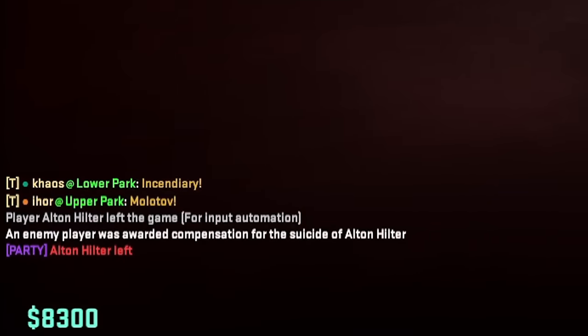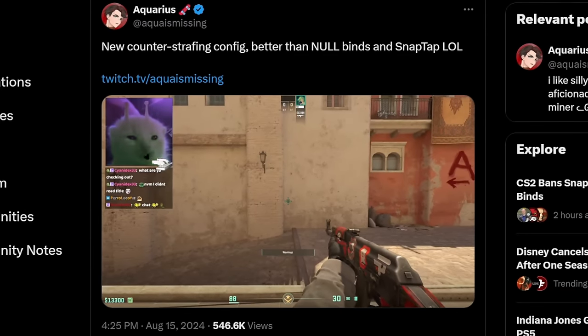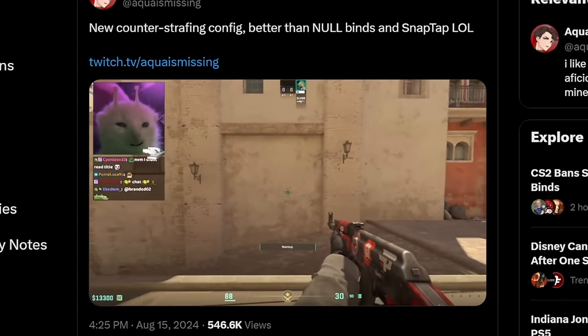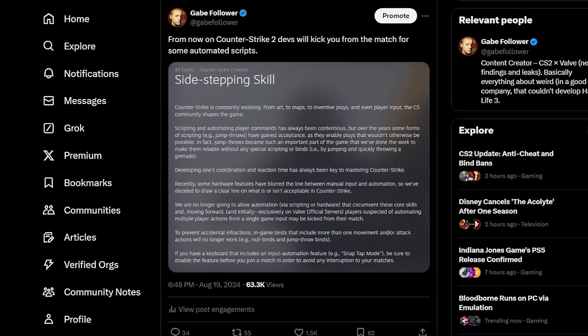The developers have also blocked the use of a new hyped feature called snap tap. In a nutshell, it helped to perfectly counter-strafe to instantly restore shooting accuracy. But along with this, they blocked the use of absolutely all multibinds, such as jump throws and null binds.